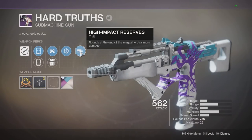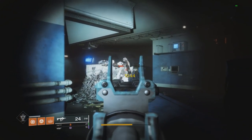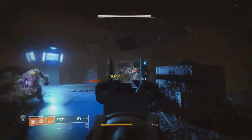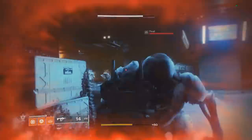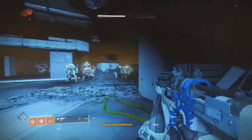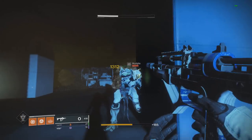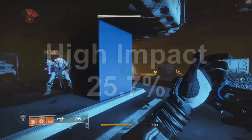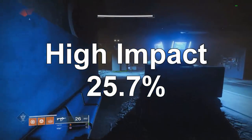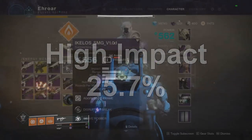Next up is High Impact Reserves: rounds at the end of the magazine deal more damage. The first bullet hits 1044. I'll speed through to show the progression, then slow down for the last bullet — the last bullet hits 1312. Breaking that down, the final bullet hits 25.7% more damage than the first shot, and it slowly ramps up to that number starting roughly halfway through the mag.